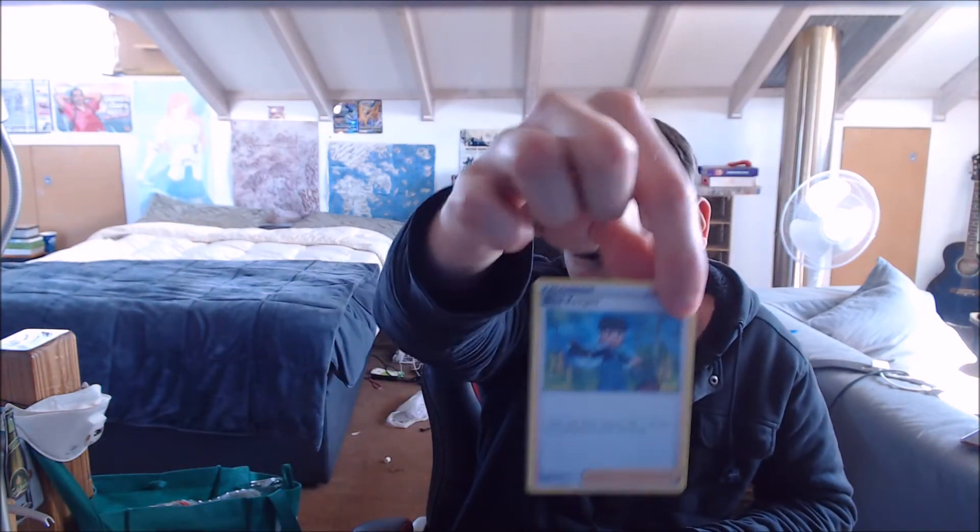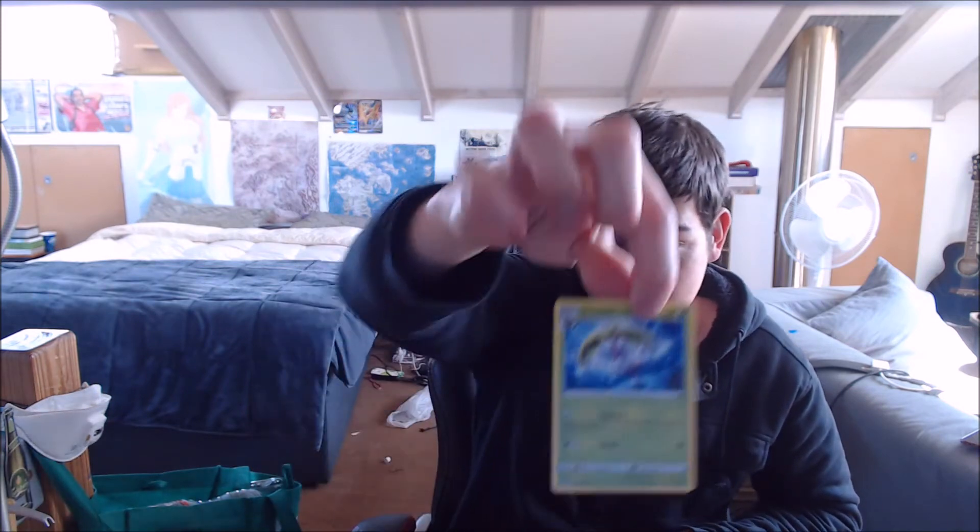I forgot how hard these are to open — the Yu-Gi-Oh cards are so much easier. Okay, got it. Working one, two, three, four to the front. First we have a Water Energy, cool. Bird Keeper — nice to see it. Steenie, pretty sick. Ferret, nice. Tauros, pretty sick. Rillaboom — have a look at that. Rillaboom. And Galarian Mr. Mime.